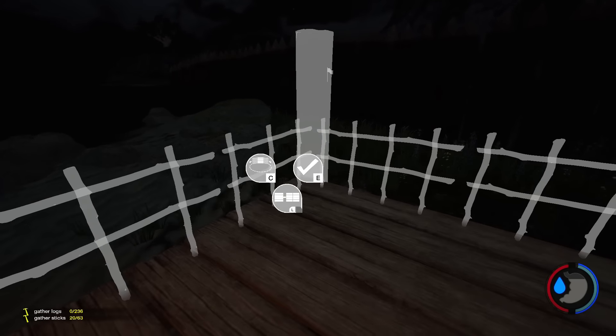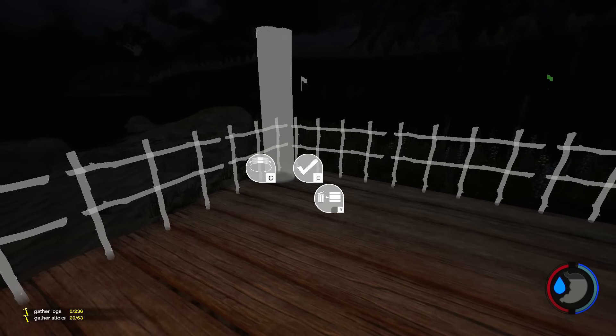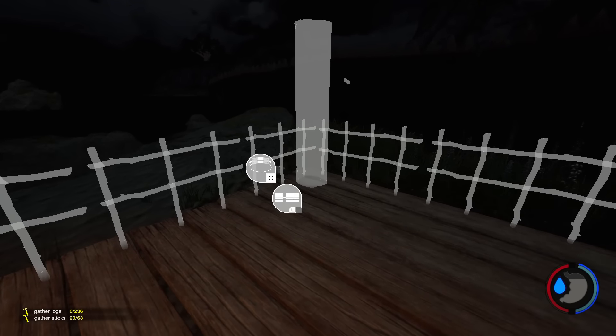We need to place the pillars first to keep it matching with the patio. It's a bit fiddly — I want them dead in the corner so I have to take my time with it.